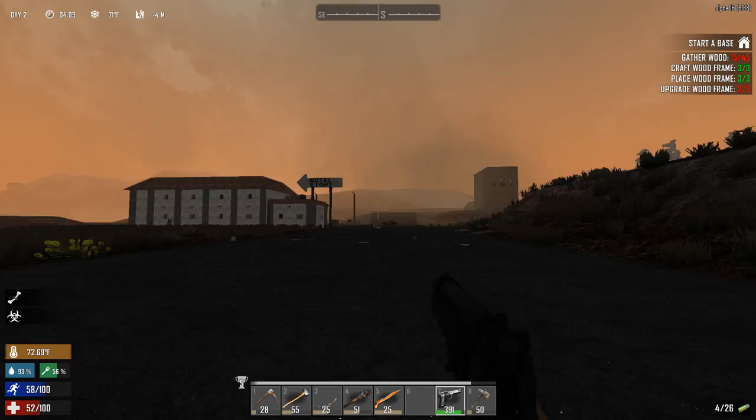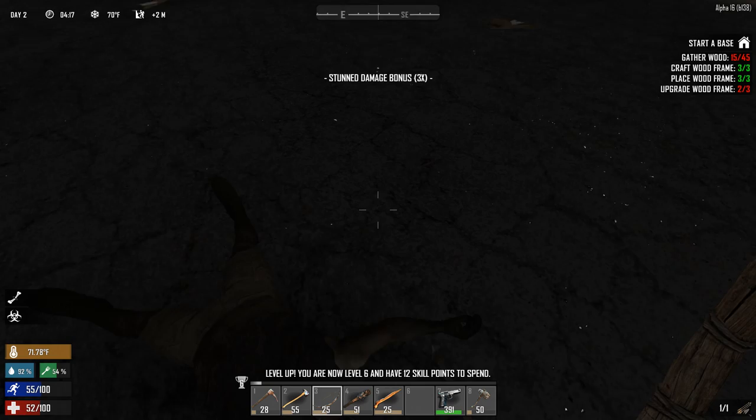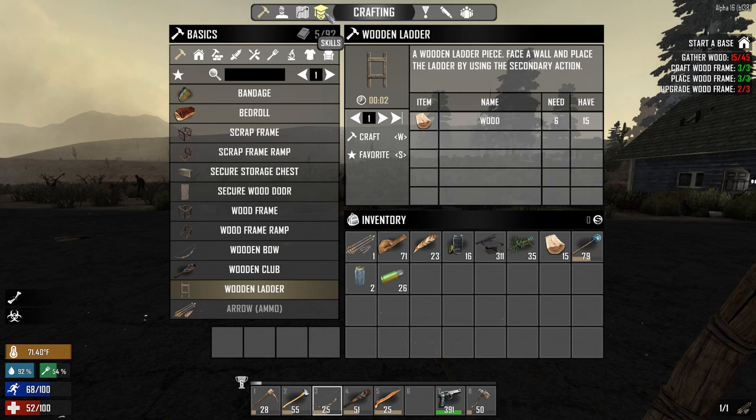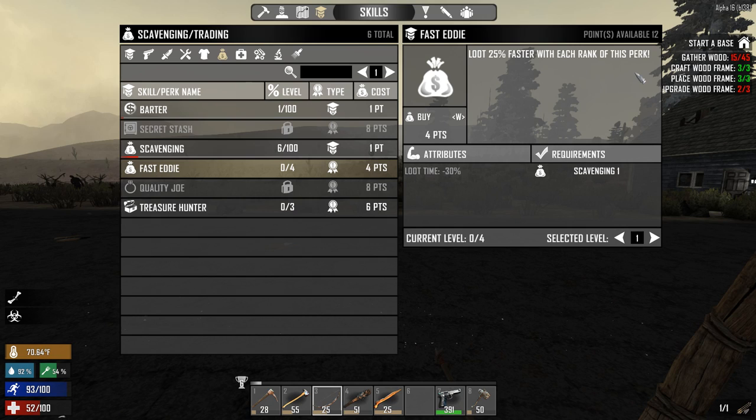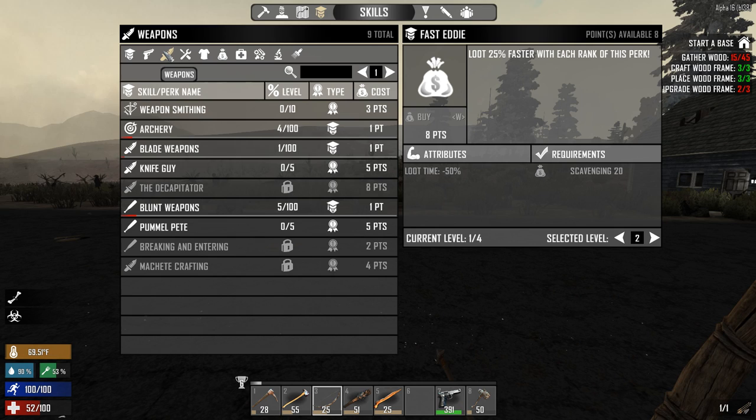A level 12 - skill points, nice! Let's take a look at our skills. We have 12 points. Fast Eddy - loot 25% faster with each rank, loot time minus 30. It says 25 here but down here it's 30, never mind - let's buy one because 30% is quite a lot of time.